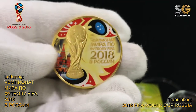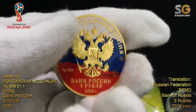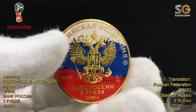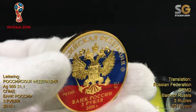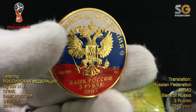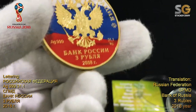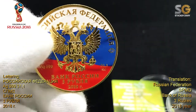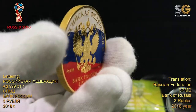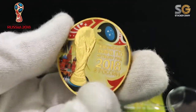On the back — whoa, it's awesome! The two-headed eagle. The translation for the Russian words on top says 'Russian Federation,' and there's also 'SPMD,' so it is backed by the Bank of Russia. Three rubles face value, year 2018 — a beautifully minted coin. The color is so nice, especially with the 24k gold.